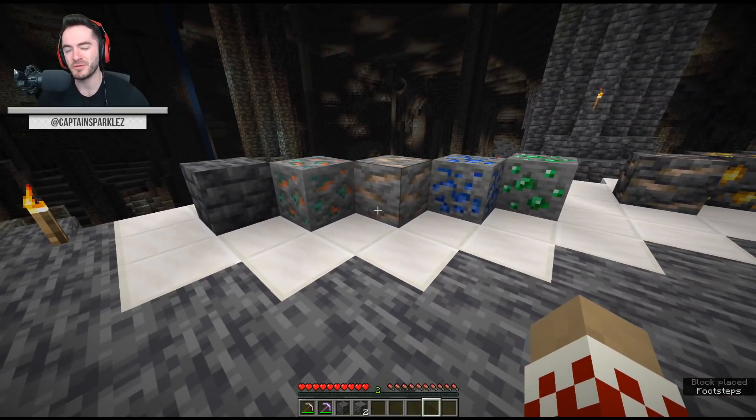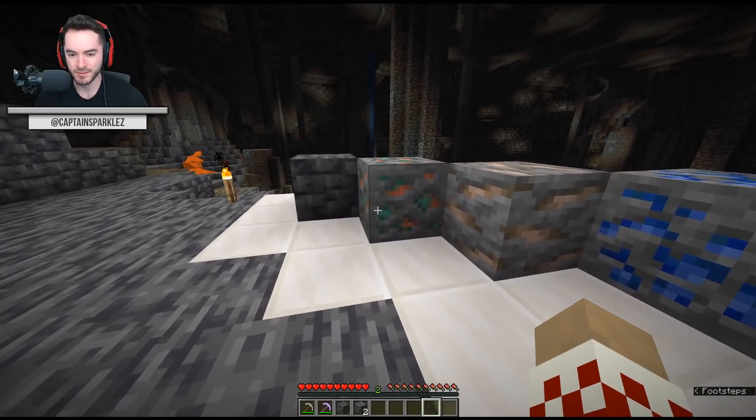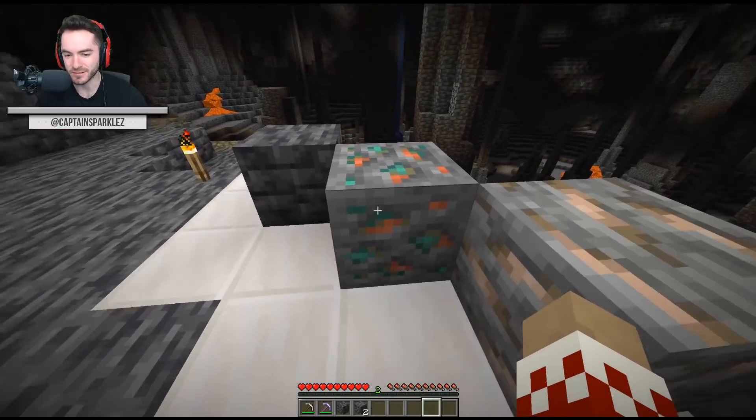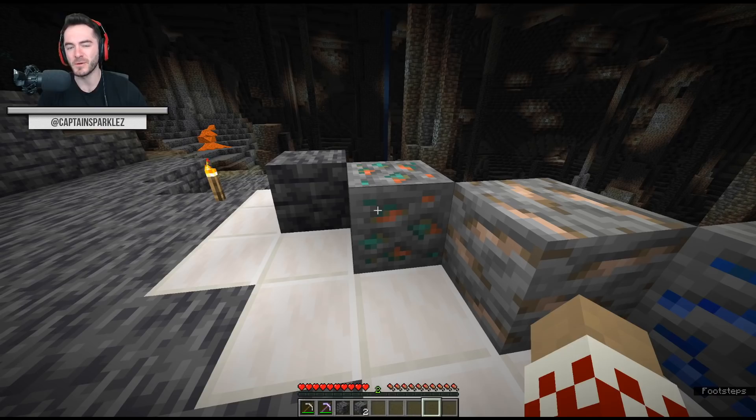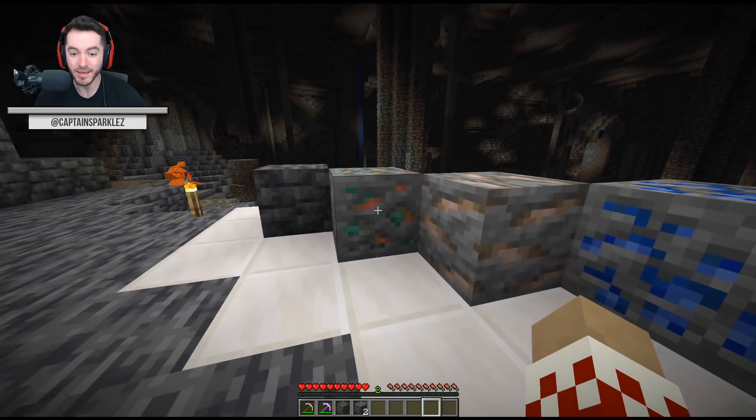So obviously you can collect the deep slate in its original form. There we go, we can put it back and look at the other texture changes. We've got a pretty cool change to the copper — it's got some of the oxidation, the blue elements in there, gives a little bit more pop. And I like it! Iron!